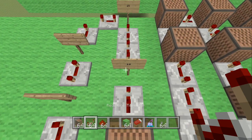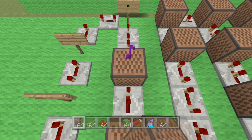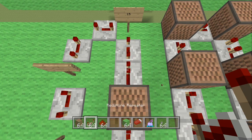Place another note block — this one is hit 18 times. Then place two redstone repeaters, both clicked three times: the first one 1-2-3, and the second one 1-2-3.